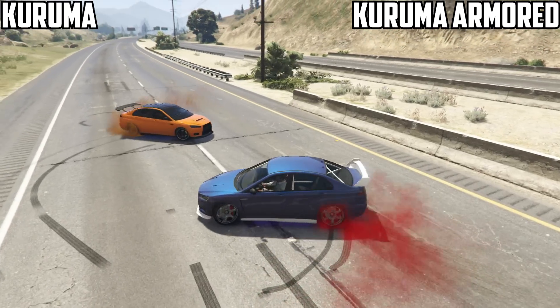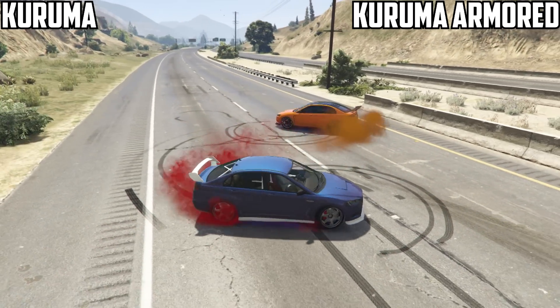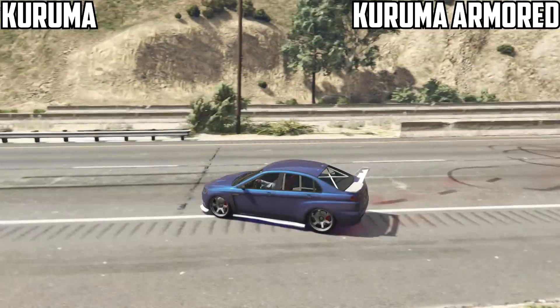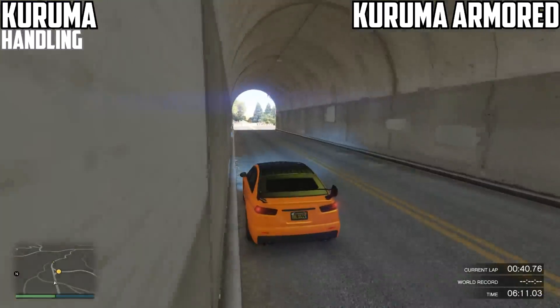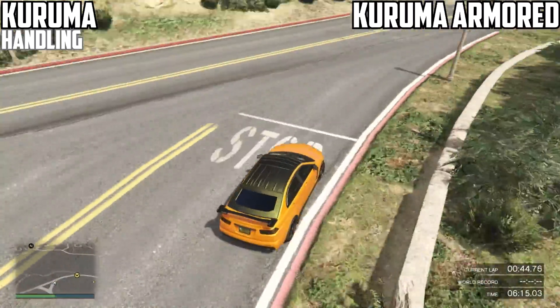Starting off, we've got the Karin Kuruma normal version coming at $95,000 in purple, going against the armored version in orange, coming in at nearly five times more expensive at $525k. Taking that into consideration, at first when I did the car showcases I thought these were exactly the same, but I was completely wrong after thoroughly testing these two.